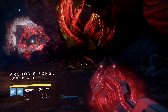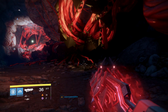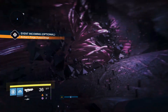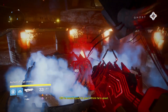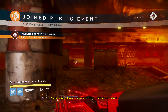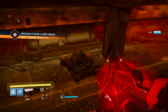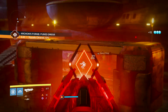Once it says Archon's Forge at the bottom, it should also show that there is a public event on, which means Archon's Forge is active. I have done this about five times and it has worked four times out of five. I've concluded that this certainly at least increases the odds of encountering a fireteam already doing it. Maybe it gives the servers more time to find somebody if you go in slow — I'm not sure, but it does work.